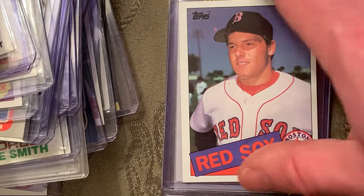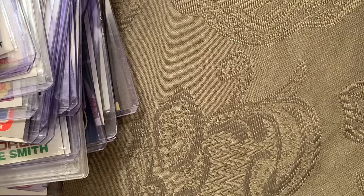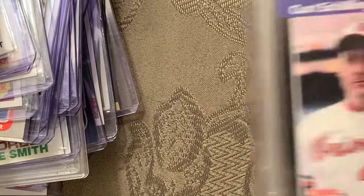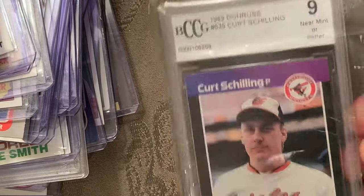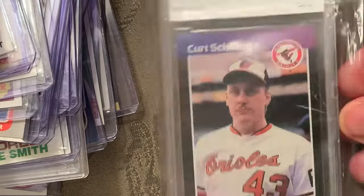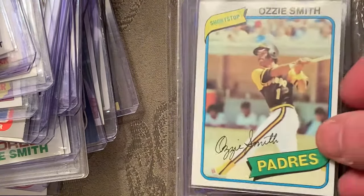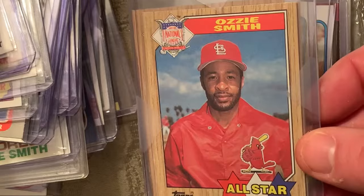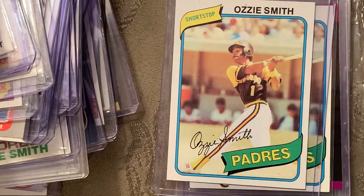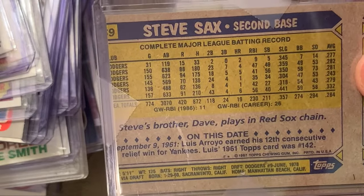At number 24 is the 1984 Topps Tiffany Don Mattingly — I don't have the Tiffany, so I put a substitute in. My substitute for the Tiffany Mattingly is the Curt Schilling rookie card in a Mint 9. As a bonus I also included the 1980 Ozzie Smith and an '87 error card of Ozzie Smith where the back shows the credentials of Steve Sax instead.